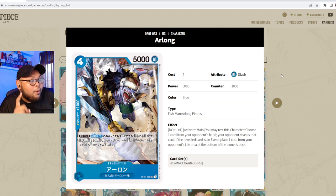Arlong is four cost, 5000 power, with the slasher attribute, counter 1000, part of the Fish-Man and Arlong Pirates. His ability is: DON x1, activate main — you may rest this character, choose one card from your opponent's hand, your opponent reveals that card, and if the revealed card is an event, place one card from your opponent's life area at the bottom of the owner's deck.